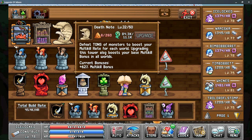Once you have initially crafted the building, you can continue to upgrade it up to level 50, and each additional level after the first gives you 2% more multi-kill. So at level 32, those 31 additional levels give me 62% more multi-kill bonus.